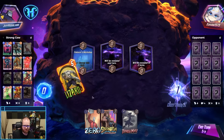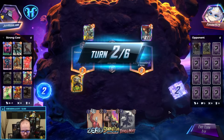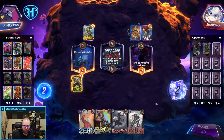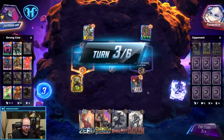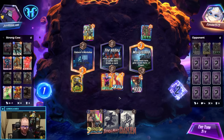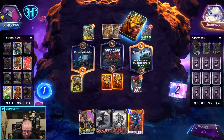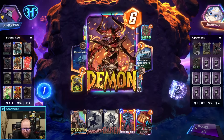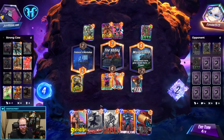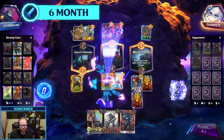They snapped me. Our hand's pretty solid — I think I'm going to stay. Unfortunate. They didn't play center, that's good for us. They might play two cards here though. We're hoping to draw any of our ones or twos. Perfect. So I can do this, and then I can play Barry next turn.